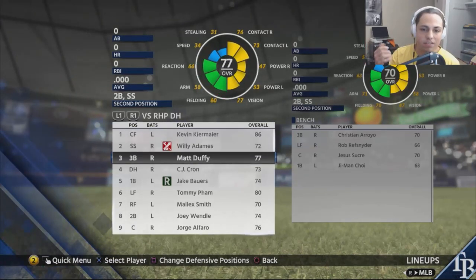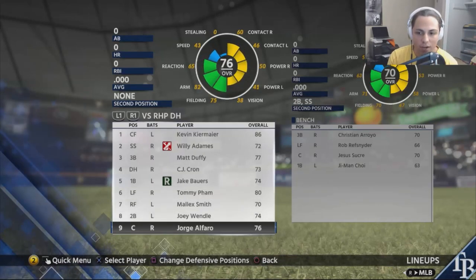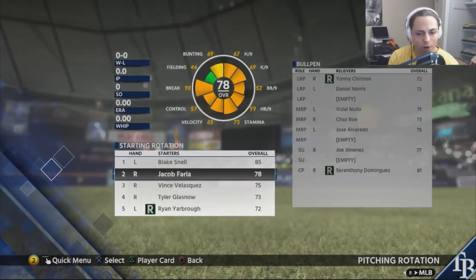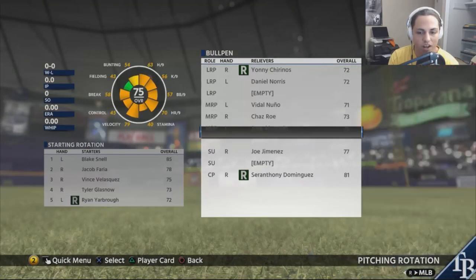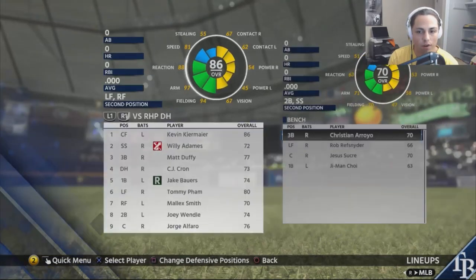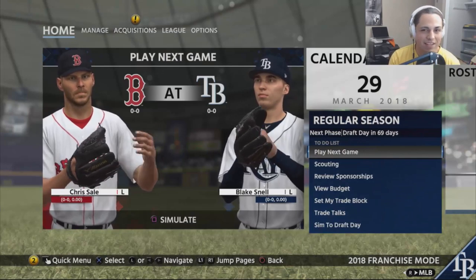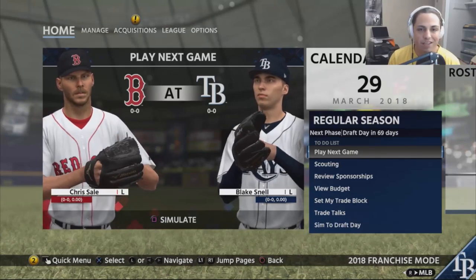To start season one, the lineup is: Kiermaier, Adamas, Duffy, Krohn, Bowers, Pham, Malik Smith, Wendell, and Alfaro. On the bench: Arroyo, Refschneider, Sucre, and Ji-Man Choi. The pitching rotation is Snell, Faria, Velasquez, Glasnow, and Yarbrough. Bullpen: Chirinos, Norris, Nuno, Rowe, Alvarado, Jimenez, and Sir Anthony Dominguez. I may swap a bench bat for another pitcher, but for now this is how we're starting season one. I want this first season to go by pretty quick, so let's get to draft day.